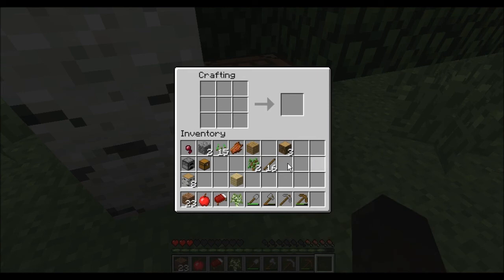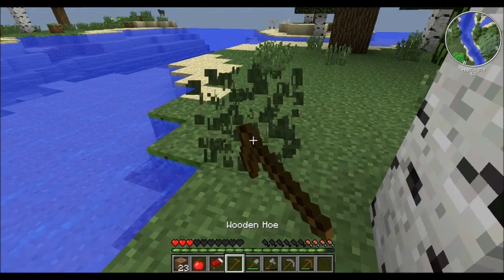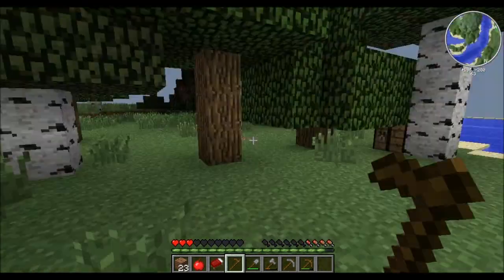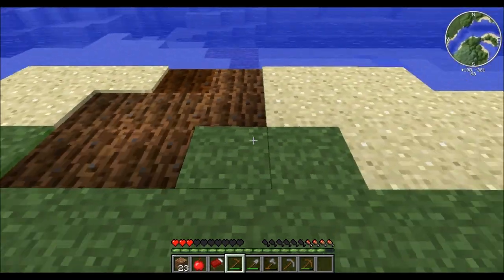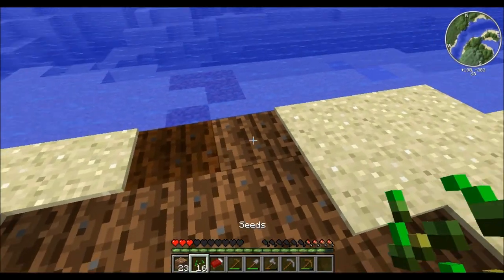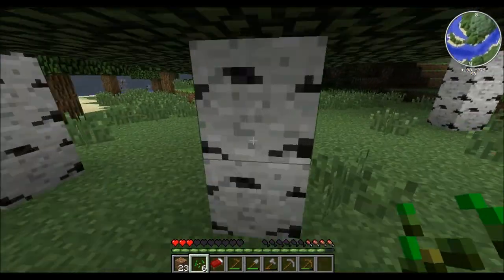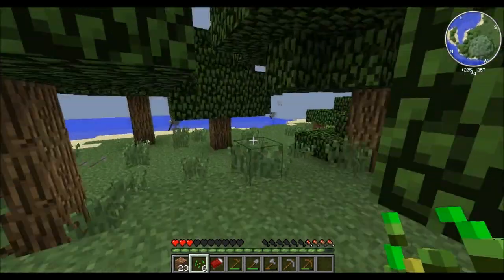I put down my crafting bench and made a hoe. Interestingly, I could craft it using two different wood types — a birch and an oak plank. I planted seeds that I was gathering earlier. I'll definitely need to put a bunch of torches around here because there are so many mobs.